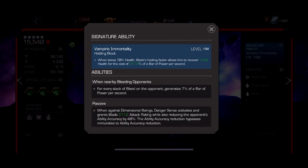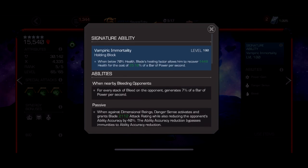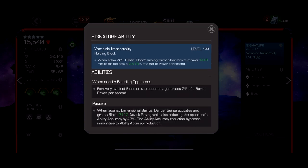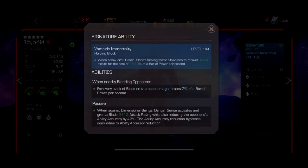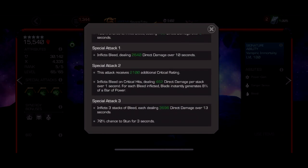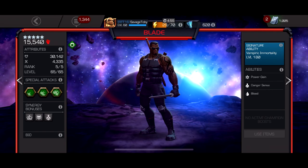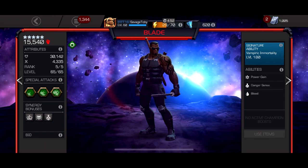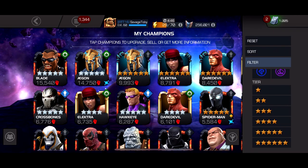Blade's awakened ability lets you swipe back and hold block when below 70% health. Every second holding block costs 25% of a bar of power but heals around 1500 health per second at my sig level. Mix that with the mastery that makes you heal more and this guy can save you hundreds of potions. His special three has a 70% chance to stun and inflicts three stacks of bleed, so against a massive villain or mystic opponent Blade just cheeses the fight.